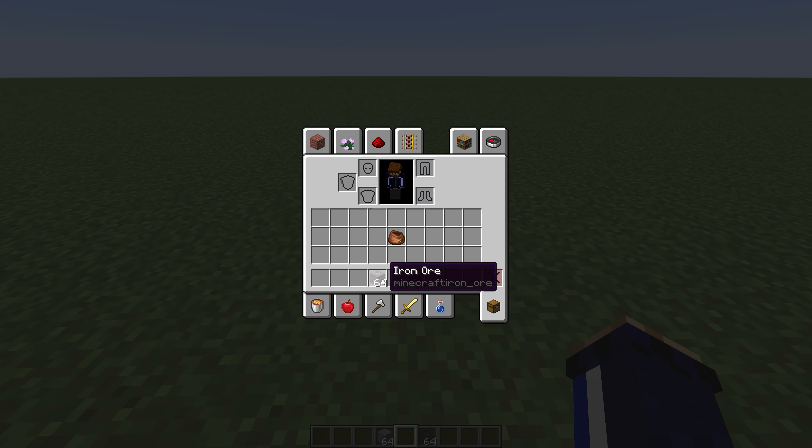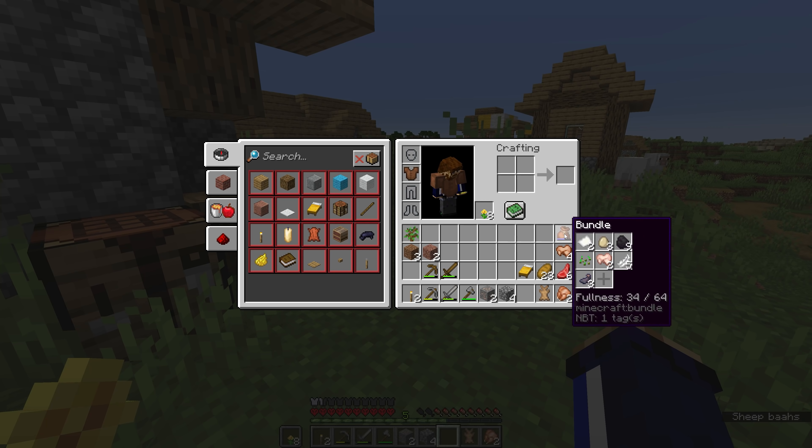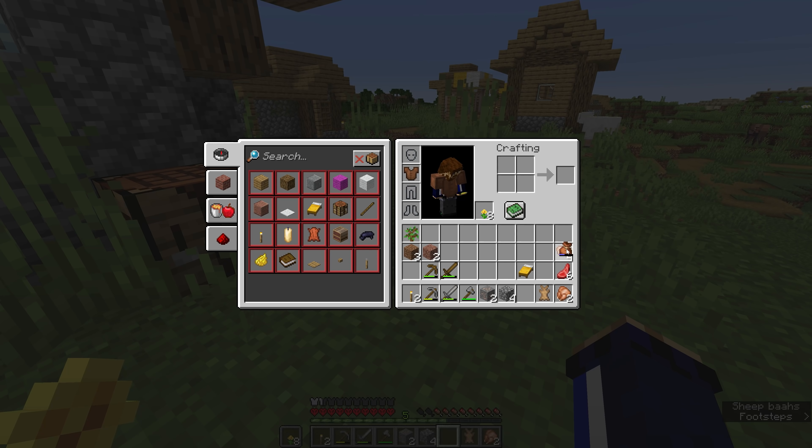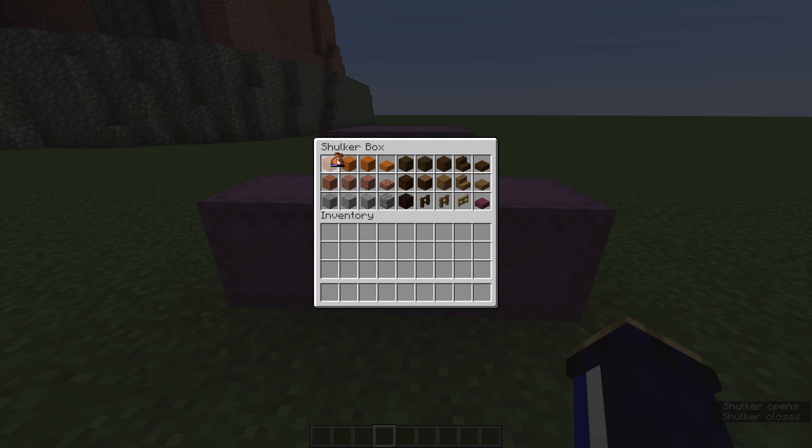If bundles held two stacks, sure, that'd feel useful — until you put a stack of iron ore and a stack of coal in there and go, wait, I've run out of space again. I've seen people say bundles don't solve the problem with inventory. The problem with this argument is that people assume there is one problem with inventory. I think there are many challenges to managing inventory in Minecraft, and they aren't all going to be solved by one feature. Bundles are not a magic bullet — they're an addition to inventory management, not a solution. They solve one problem, not all of them. It would be foolish to assume Mojang is just going to drop bundles on us and ride off into the sunset. There are probably more solutions on the way.